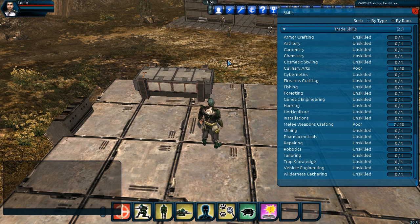To the right, you should notice that we have our skills menu open, listing the 23 available skills in our alpha build. We have crafting-oriented skills such as armor crafting, culinary arts, firearms crafting, and melee weapon crafting. Then we have gathering-oriented skills such as wilderness gathering and mining. As we scroll over these, it will show us the points and mastery values for each, along with a brief description.